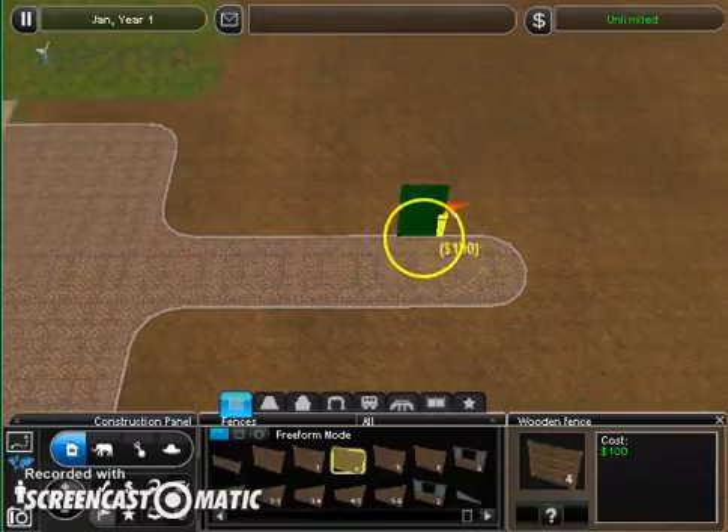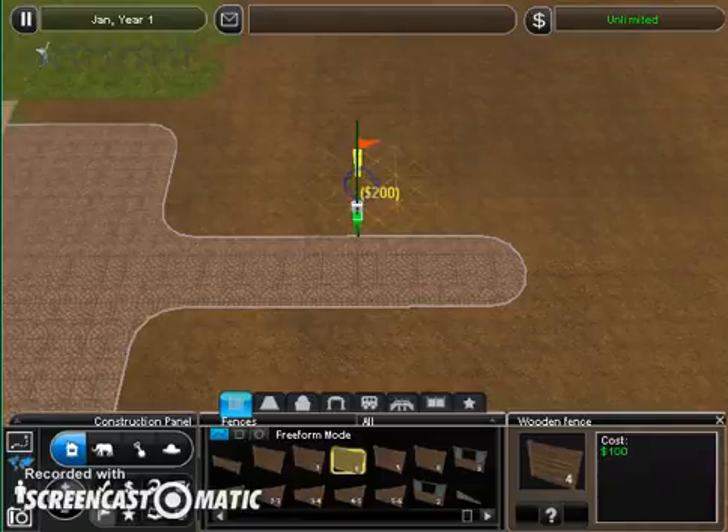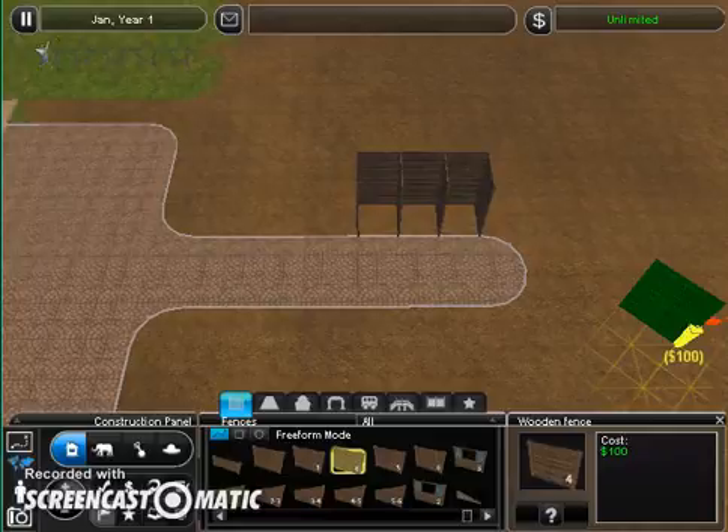I'm going to go with the good old wooden fence. I think everyone knows where the wooden fence comes from — it's from Zeta Designs. They have awesome stuff for users.